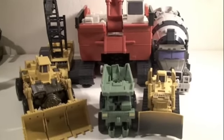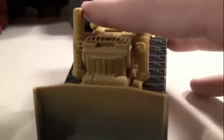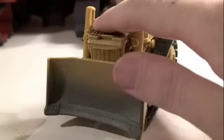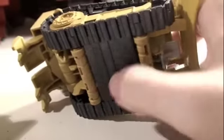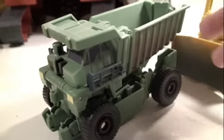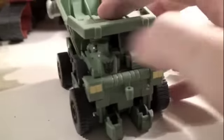I'll show them all individually real quick. Starting with Rampage — he's still not red, but has pretty good detail, especially on the bulldozer part which actually goes up and down a little bit. It has a dirty effect on the black treads, and he has two little wheels right here — he rolls really well. And here's Long Haul, who just like Rampage forms the leg. He has a big old Decepticon symbol right there.